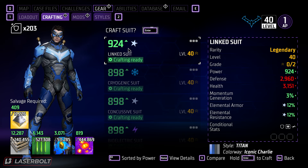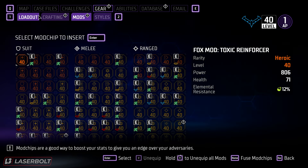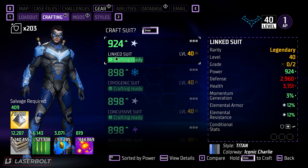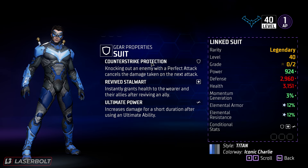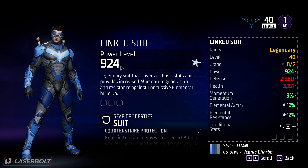What would you say if I told you there's a way to actually raise the number of that 924? You might have a piece of gear that is 873 and you want to get a higher number. So I'm going to show you exactly what you need to do — I'm going to craft this item. When I craft it, it says 924, and usually people stop there thinking that's it — 924, I crafted the item. But that is not what you want to do.